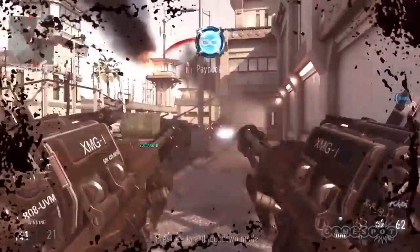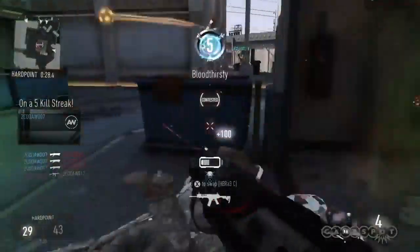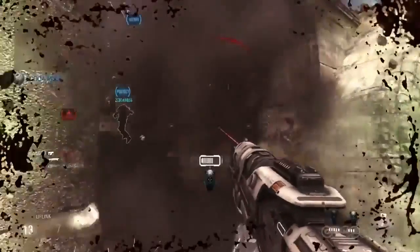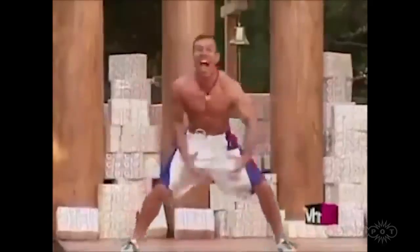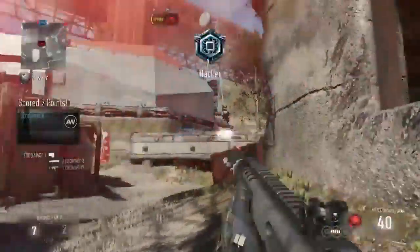Or maybe you're getting tired of dying so often, especially since there are no longer deathstreaks from earlier CODs. Top up that health with the EXO Stim — charge up with this EXO special to generate health quicker than the average Joe. Pump up and outlast your opponents. Fire up EXO Stim in Uplink, offering vital time in those last-second dunks.